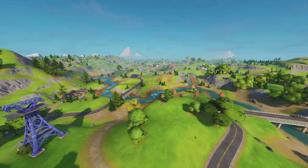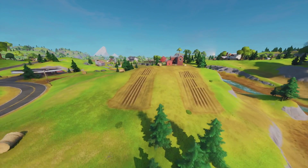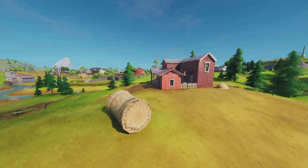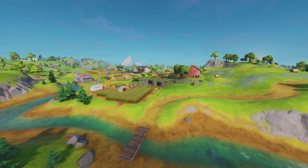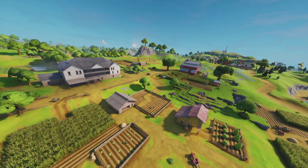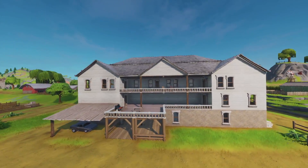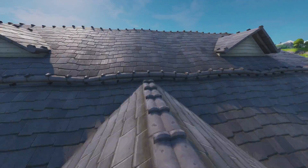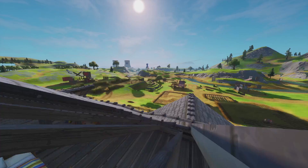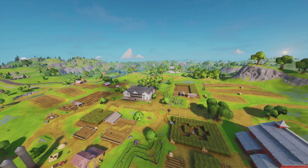As we keep rotating around we've got the Frenzy Farm location just over here - a really nice area with grasslands, a house on the hill, and some really nice farm vibes. Not as good as Fatal Fields... actually it looks better! I'm still going to miss Fatal Fields, but I love the farmhouse - wow, that is one big house, this one's going to take a while to loot. The size of the map definitely feels like it has increased.